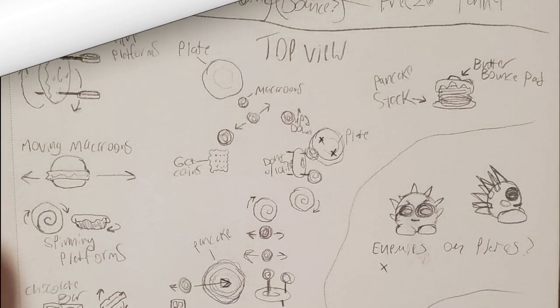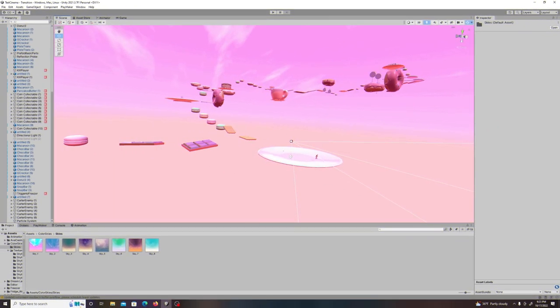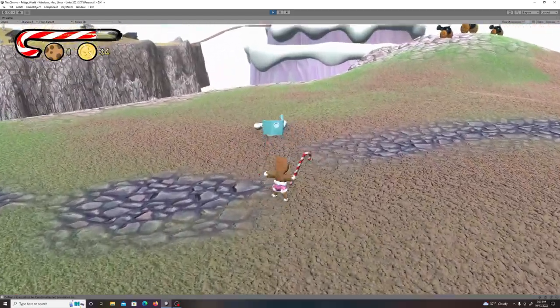Going into this devlog there were two things that I wanted to get done. First I wanted to take the idea that I had for this transition level from sketch to reality. I also wanted to set up an enemy type that makes combat more fun — essentially I wanted to make something that's fun to kill.